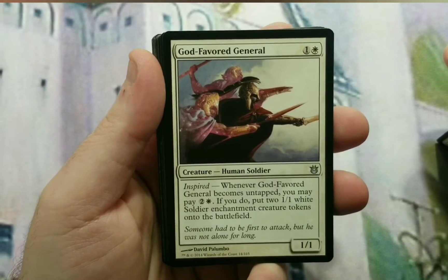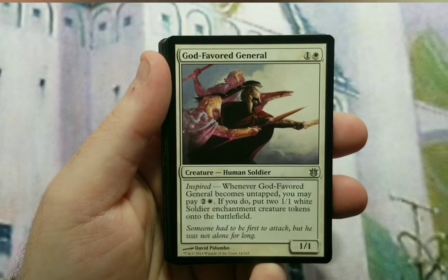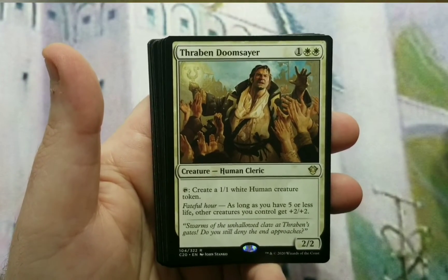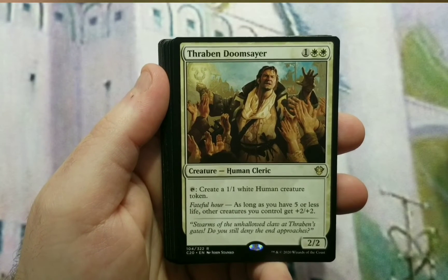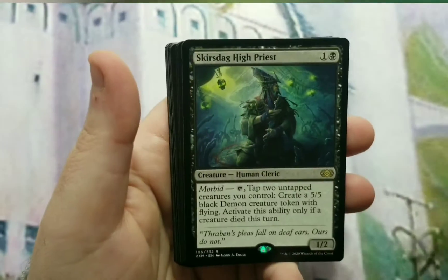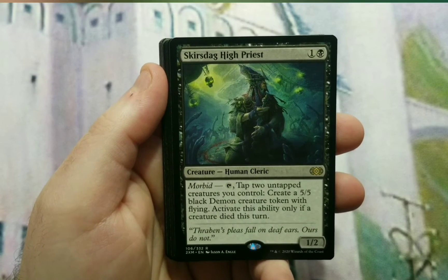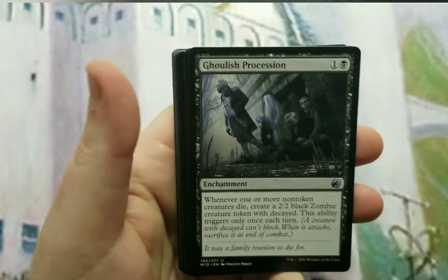Godtoucher Eternal has Inspired — whenever it becomes untapped, you may pay 3, and if you do, put two 1/1 white soldier enchantment creature tokens onto the battlefield. Thraben Doomsayer is a 3/2 cast 2-2 and you can tap it to create a 1/1 white human creature token. Faithful Hour says as long as you have five or less life — hopefully you won't have to worry about in this deck — other creatures you control get a permanent +2/+2 buff while he's in play. Carved Crypt High Priest, a 2/2 with Morbid: tap him and tap two untapped creatures you control to create a 5/5 black demon creature token with flying, but only if a creature died this turn.